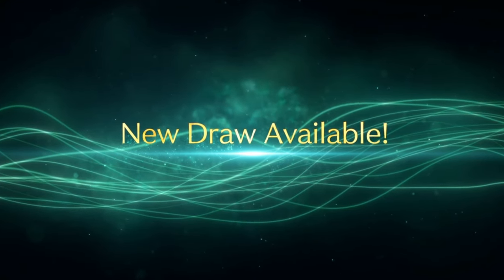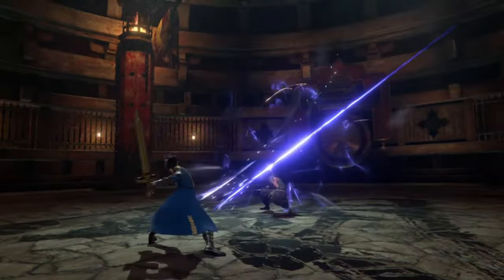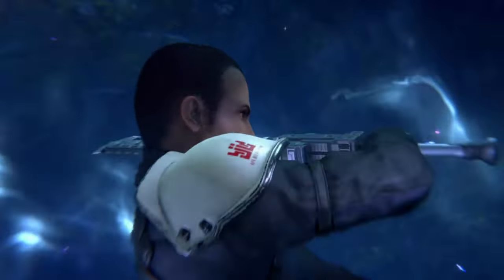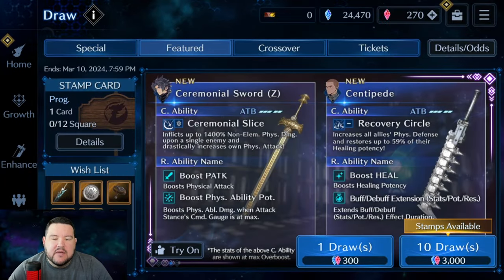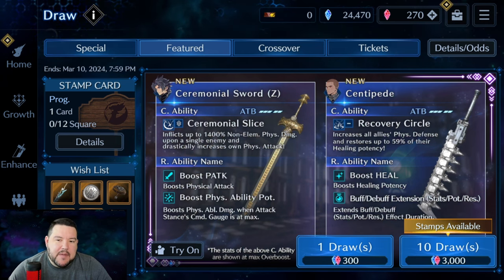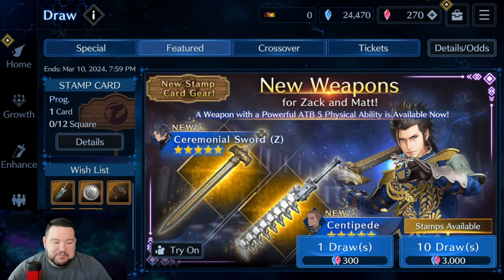Hey everyone, nightlight9 here. In this video we're going to go over the new banner that just dropped, featuring Zach and Matt. There are a lot of updates but I may just make another video on that — I might briefly talk about the event, but I really just want to get right into this because I also plan to do some more pulls near the end of the video.